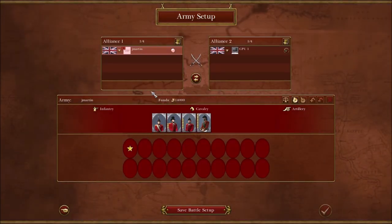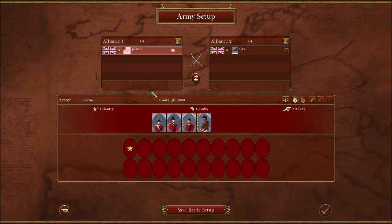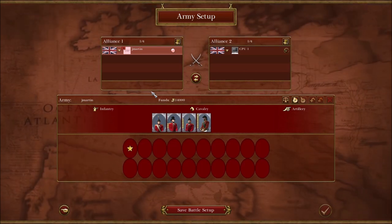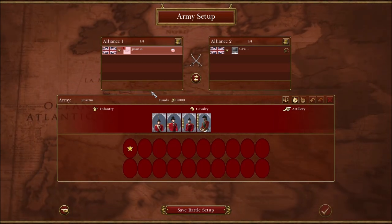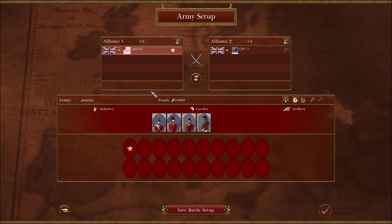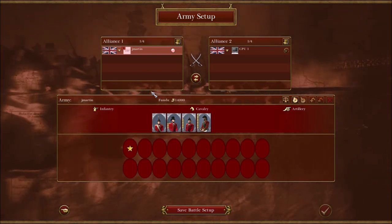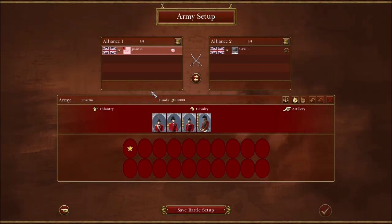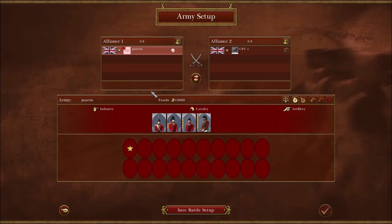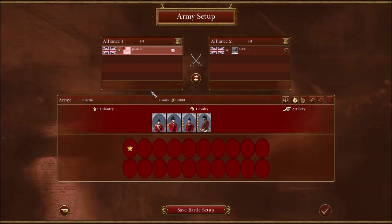Hello everyone, my name is Jay Martin, a user on the channel. I posted a comment requesting an updated video for the overview on nation strengths because the meta had shifted on the ladder. We're now only allowing four light infantry and a maximum of three melee infantry, and there were some tweaks made to the stats of various units I wasn't aware of.